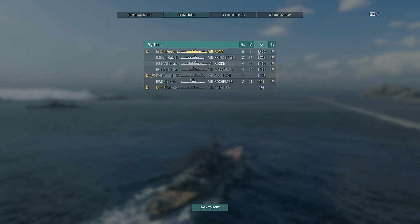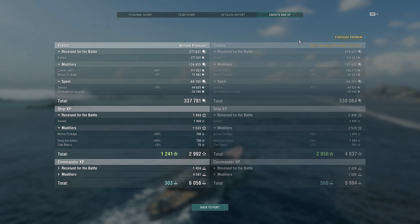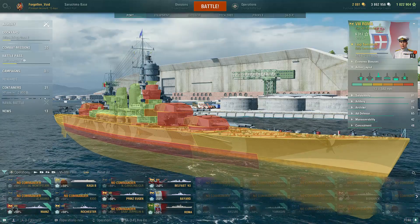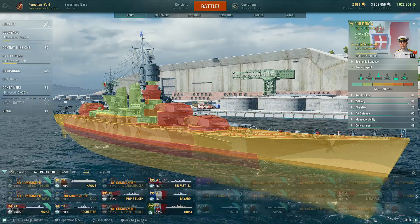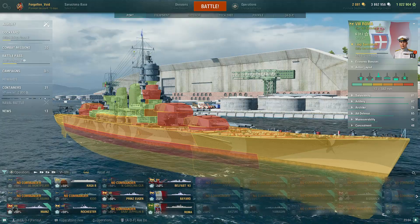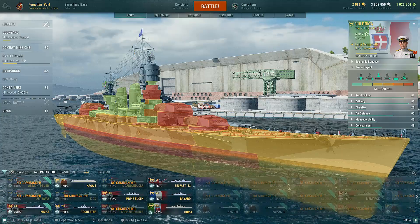After you kill everything you're just sitting around waiting — that's why they have the 'Insert Coin' achievement for those who just want to throw torps at the paper ship. But the paper ship spotting you is such a bad mechanic; it's supposed to be a neat thing where you can get an achievement, but instead it becomes a full detriment to the game — especially if you're in a destroyer or cruiser that doesn't want to be spotted.